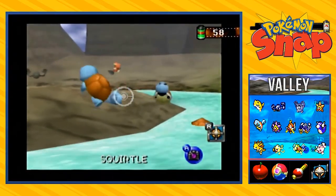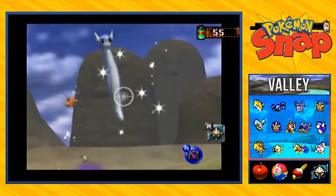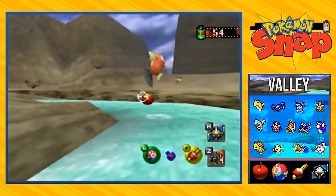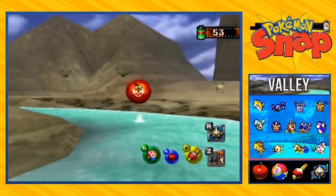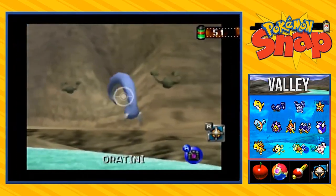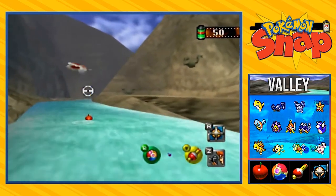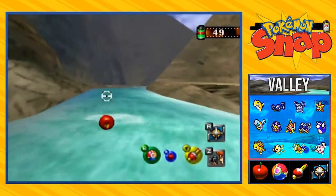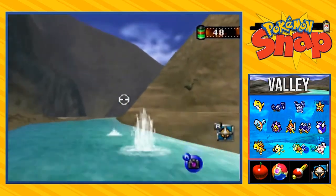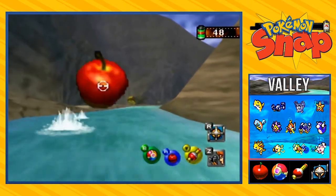Look at that — taking good pictures of Squirtles. Come on, Squirtles! Oh, dang it! Freaking Dratini. It's always the Pokemon that's just giving me trouble. It always poses backwards and stuff and it's just annoying. There we go — Goldeen. Not going to be the best picture, but still we got a picture of Goldeen right here. Damn it, I hate you Dratini. I hate you with a bloody passion.